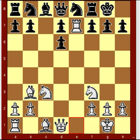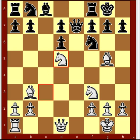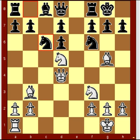Rook takes E7, Queen takes E7, Bishop G5, Knight F6, Knight D5, Queen D8, Queen D4, Knight C6, Queen D4 — and Black resigns.